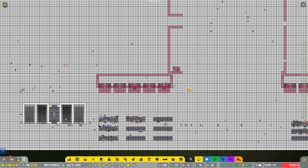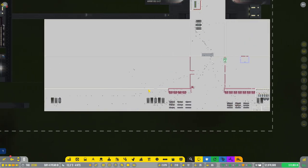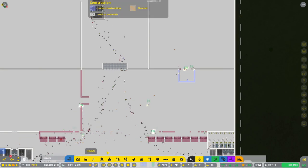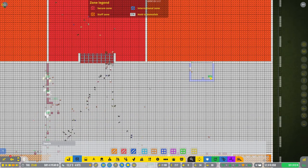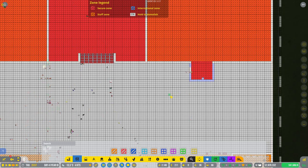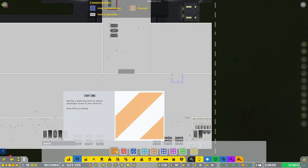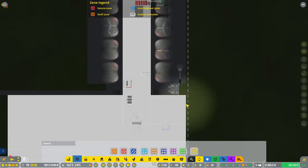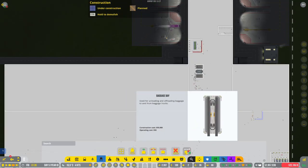That needs to go, that needs to go, that needs to go. This needs to be secure zone. And it needs to be staff zone. Then we need some baggage carousels or some baggage bays.